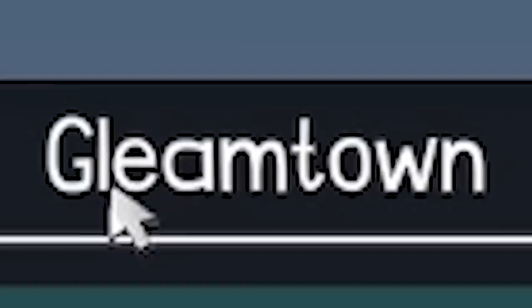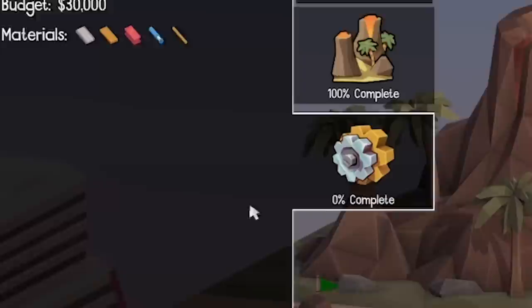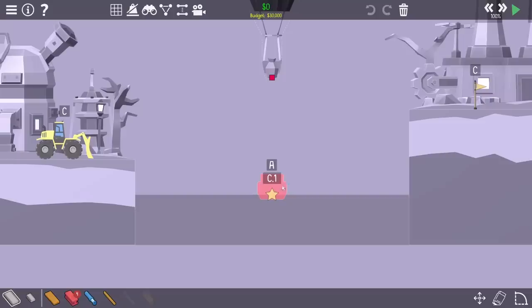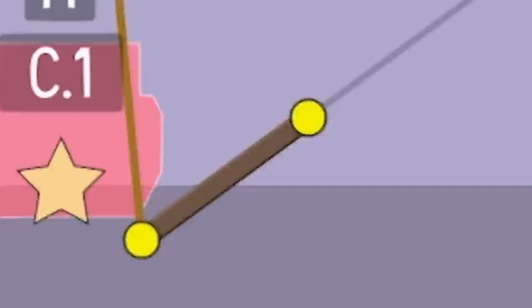We have finished the Plinko level and we are now on the second world, which is called Gleam Town. Bear in mind, I haven't even unlocked Steam Town — we're on Serenity Valley on the main game. I think Steam Town is the next level, so Gleam Town might be a bit too much for me. Perhaps I should go back to Serenity Valley next. But for now, we'll try and complete Hang On. Basically, we've got to get you down to there — there's a boat in the way and then up to that point. We only have one node dangling from a balloon.